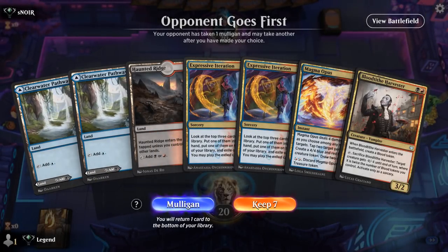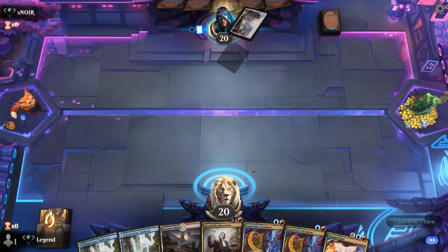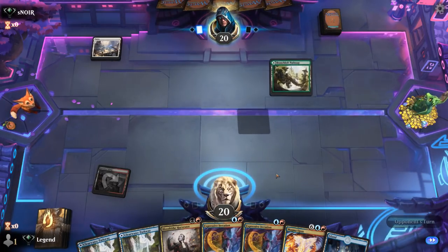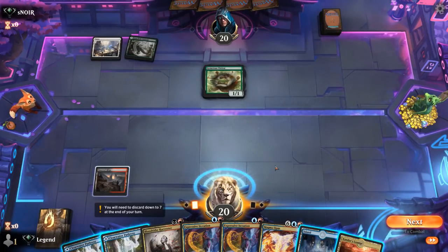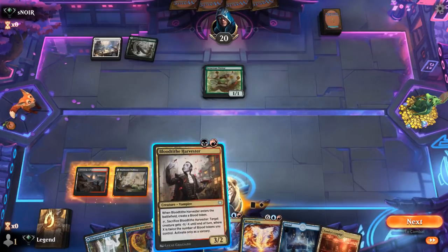Game 3: We're on the draw with what seems fine — turn 2 Harvester, turn 3 Iteration to kick things off. Though it's a little awkward: if we want to play turn 2 Harvester, we won't be able to play Iteration without playing a land first since we don't have a blue-red or blue-black dual land. Maybe we don't play Harvester, but killing an early threat seems pretty important even if we give up some value on Iteration.